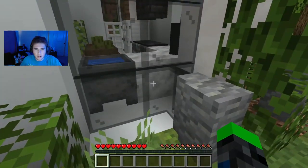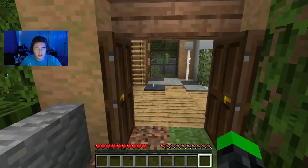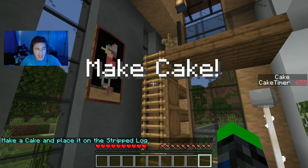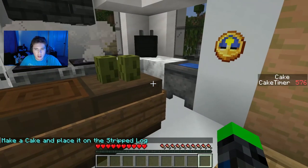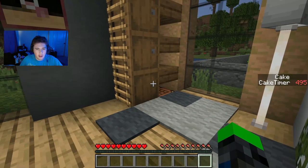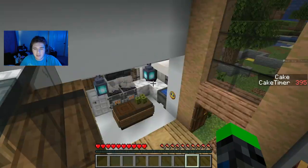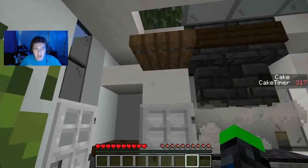Can we just go in? Make a cake and place it on the stripped log. There's a crafting table down there. What do we need? It's been a while since I baked a cake in Minecraft.